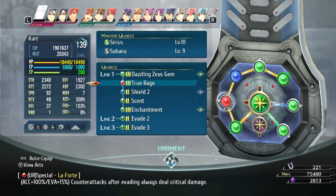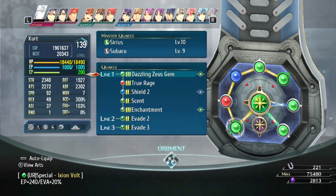We're also going to combine that with True Rage, which gives you a guaranteed critical hit. You also want to make a Dazzling Zeus gem, which you can make in the trade shop by combining certain gems — it will give you 20 evade and also gets you 240 EP.